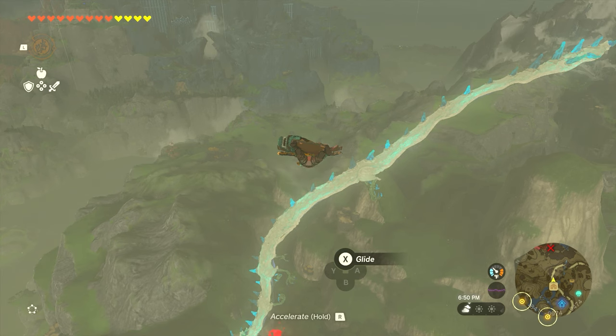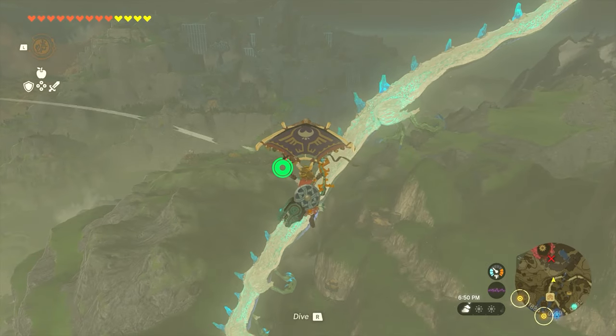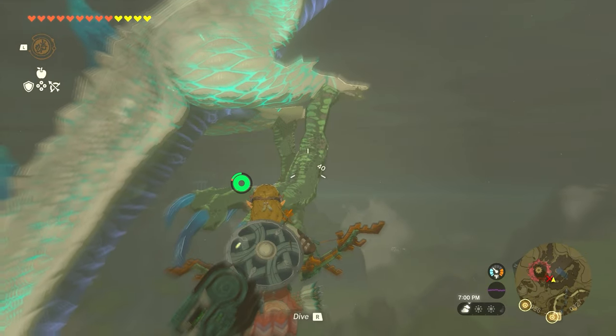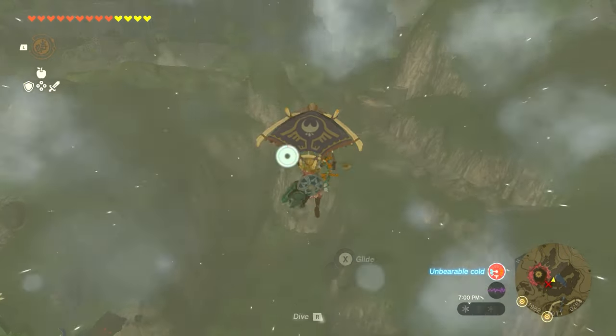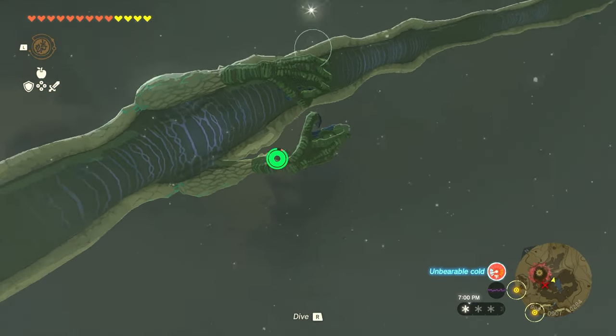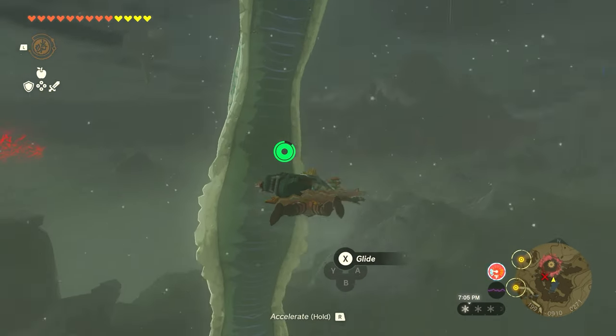Jump to the nearest sky tower or sky island and fly to the dragon. Once you get close enough, you'll want to shoot its foot. Try to do it when it's not over the hole, or catch the teardrop, otherwise you're going to have to go all the way underground to get it.